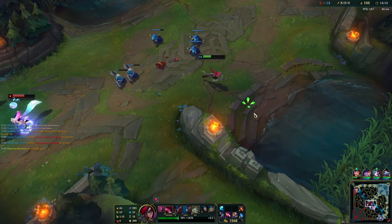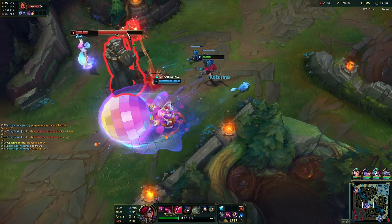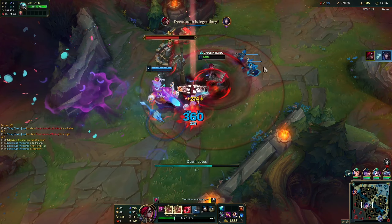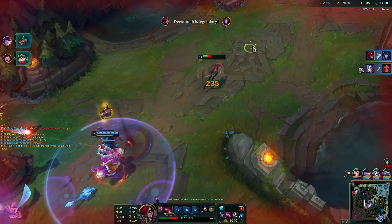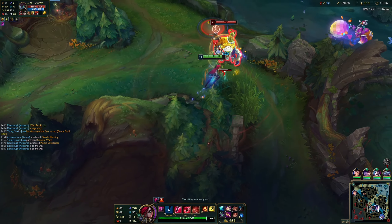You can also Shunpo to enemies like Gangplank's Powder Keg or Jinx W Captive Audience. You can Shunpo to daggers before they land, making your Shunpo have a shorter cooldown. Shunpo also resets Katarina's basic attack. Always Shunpo to enemy champions on daggers, since the Shunpo itself will not deal damage if it's not in range.